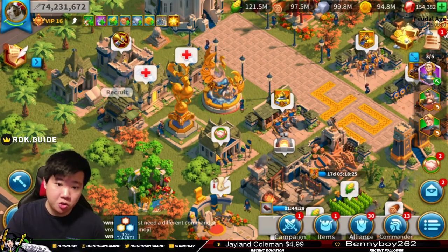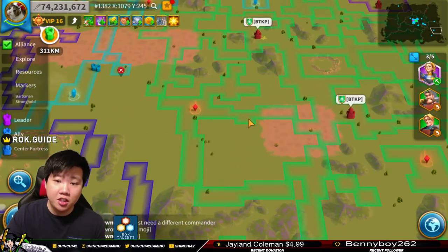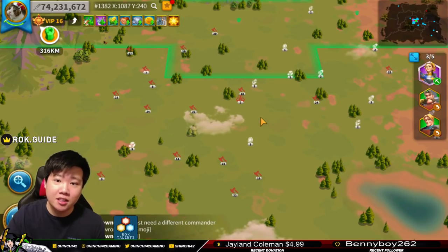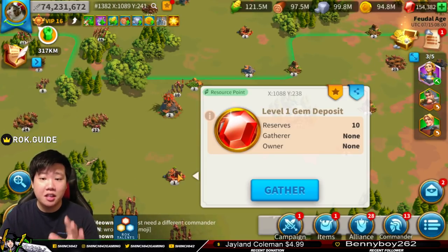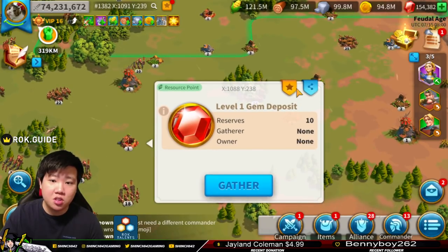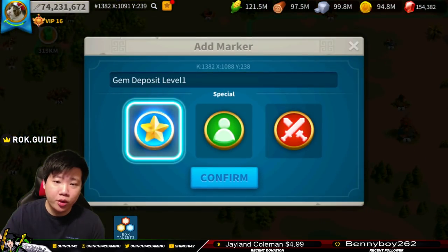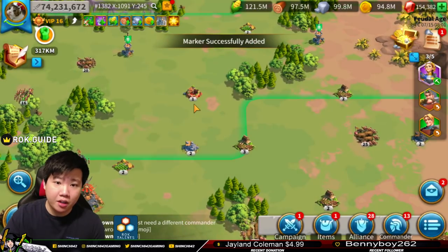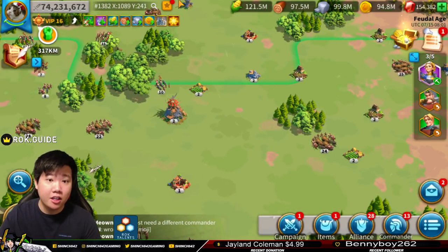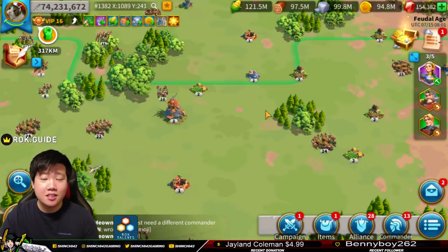What you can do is teleport into zone one. The reason why you're considering teleporting to the lower zone is because this area is pretty much unmanned. As soon as we panned in here, there is a level one gem deposit already, and then there's another one. Once you have teleported in this area, you need to start saving these locations. Click the node or resource point, click the star, and put it into your favorite markers. You can confirm that and send out one gatherer in this area.